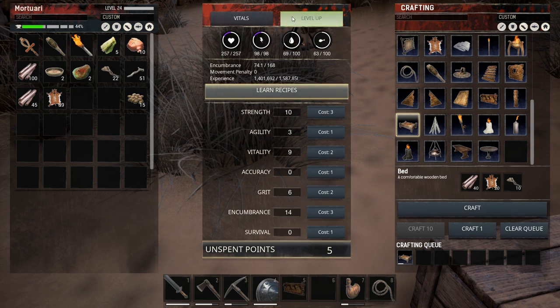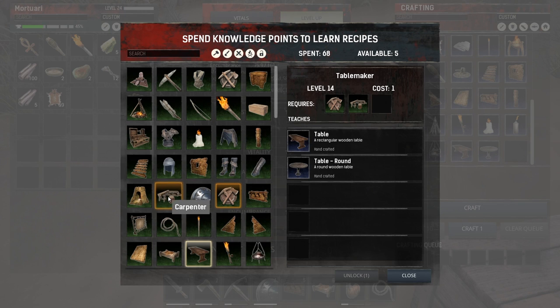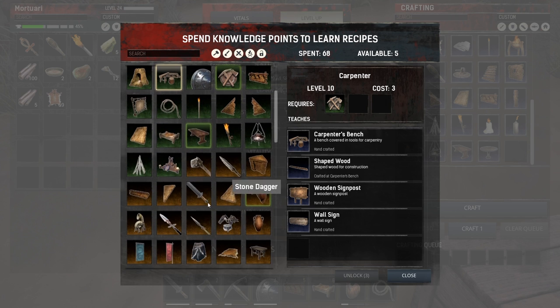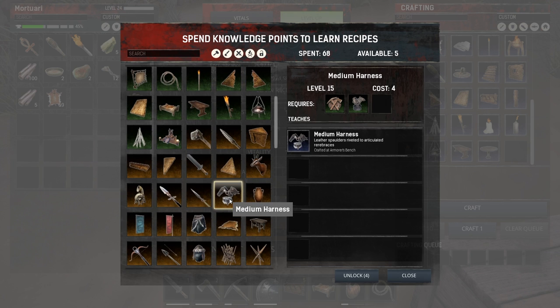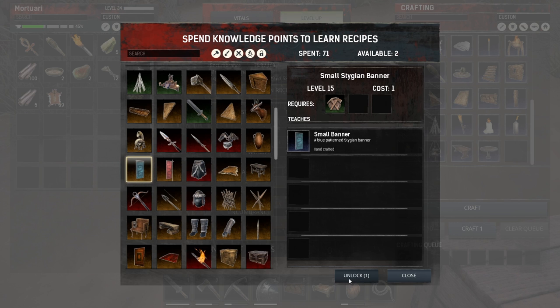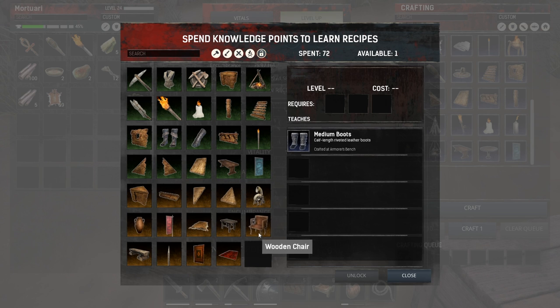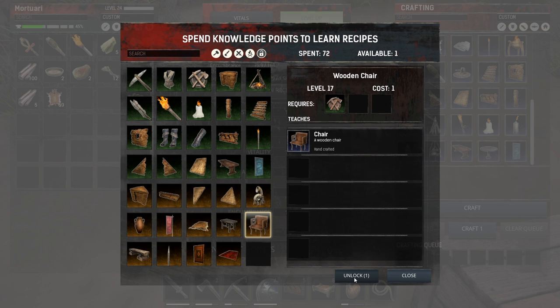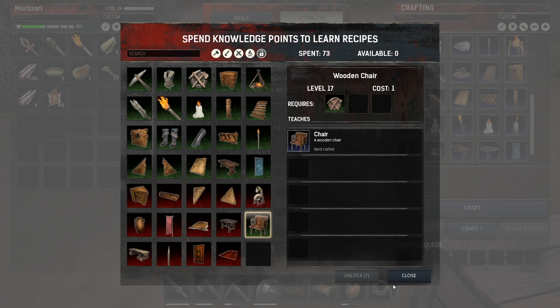I leveled up and got five more points which I might be putting into vitality and strength. Checking the recipes — I want the iron broadsword and a harness. With one point left I'm going to go for the iron broadsword and the banner. Then with one point left I'm going to pick the big chair — I want a big chair and a big table for interior decoration later on.